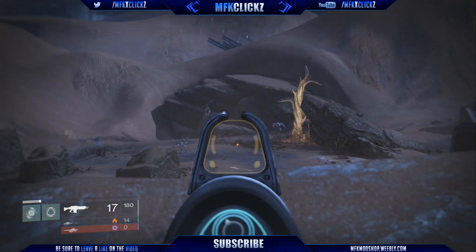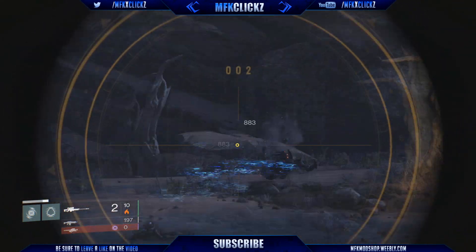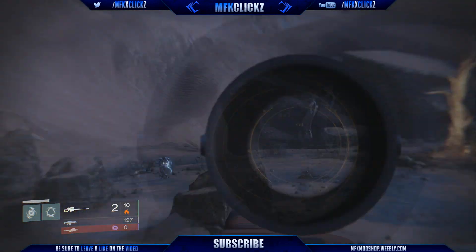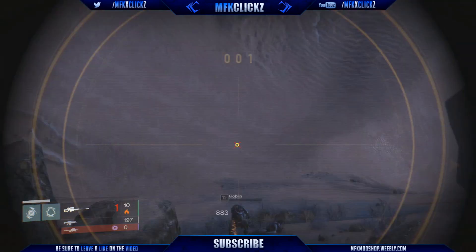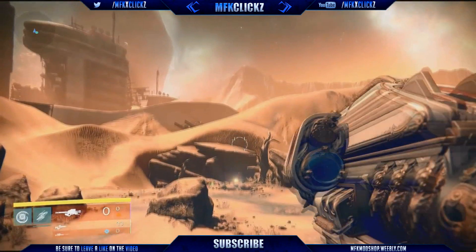Pretty much all you do is stand there. You'll have some Minotaurs and some Goblins spawning in this cave straight in front of you. I believe it takes 10 seconds for them to spawn, so it's not as fast as the other loot cave we had, but it is still a very effective farming method.